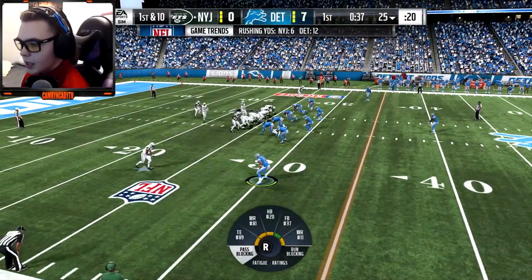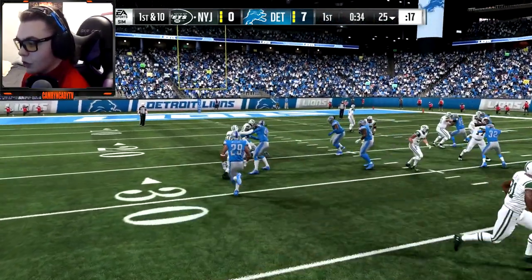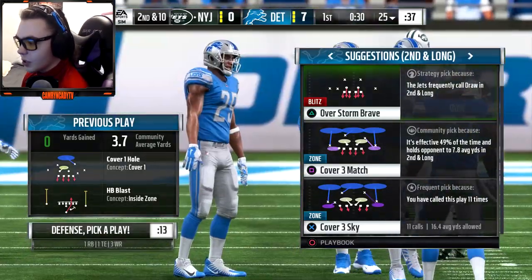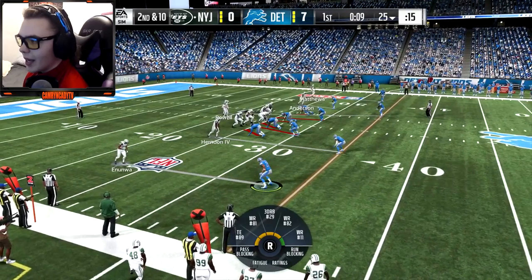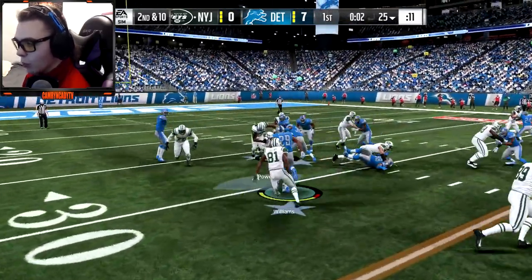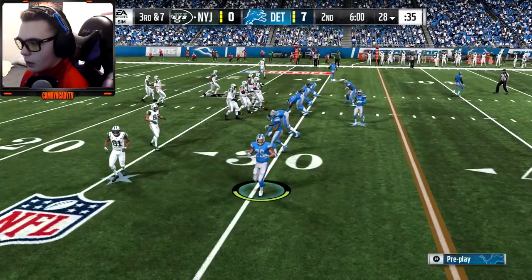We're playing on Enunwa which is a better matchup than Anderson. They're handing it off to Crowell who is going nowhere right now — trying to run the ball, not very successful. That should take an end to the first. We're gonna be on Enunwa once more. Come on Sam Darnold, you know you want to throw my way. He's running the ball — I want a pick out here but that's gonna end the first quarter.